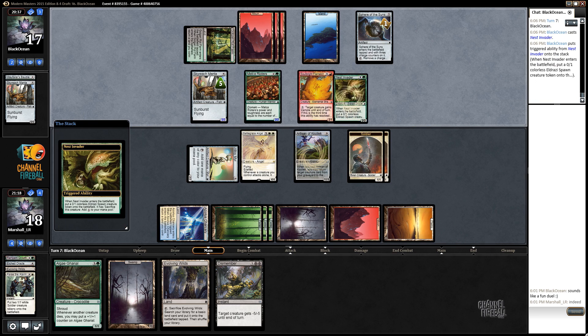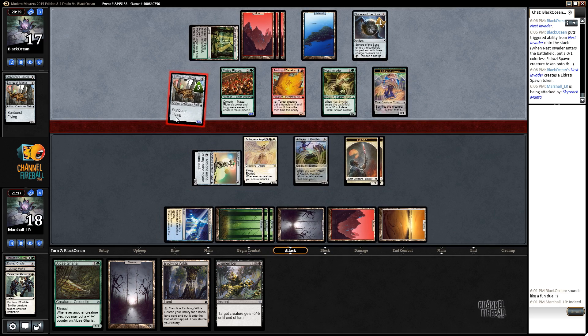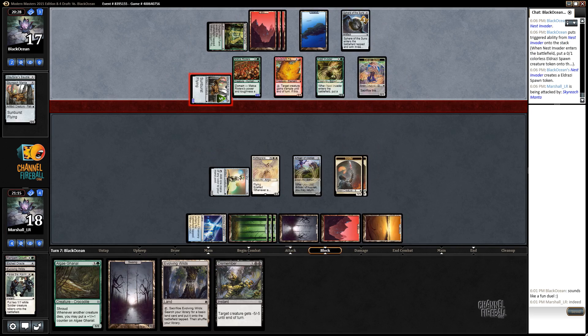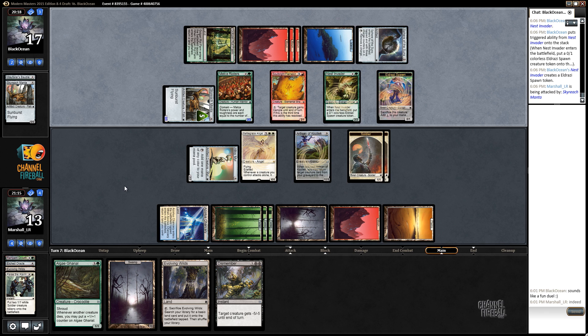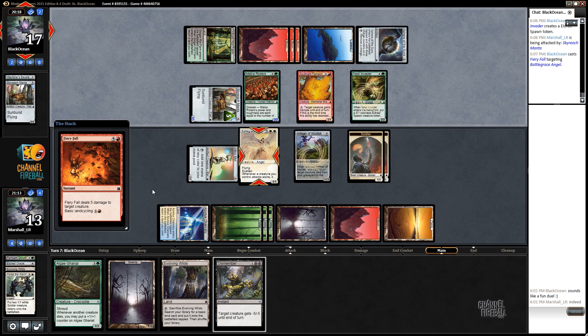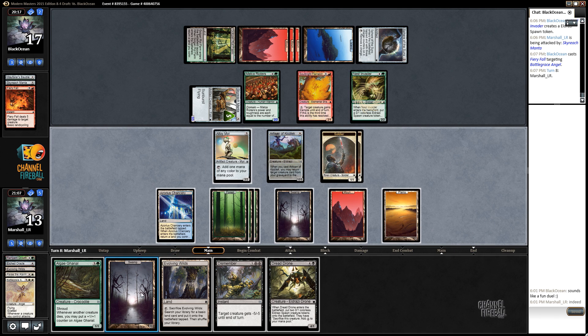Nest Invader resolves. Why did they do that? Oh, just to bolster up against Artisan maybe, and then attack — that makes sense. That's why. Five — Fiery Fall the Angel. That's fine; our Artisan of Kozilek is still going to do a good job here, along with our Dread Drone and our Dismember. The truth arrives, and he's not messing around.